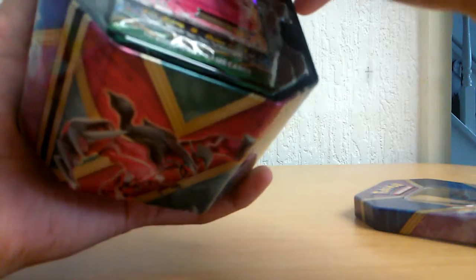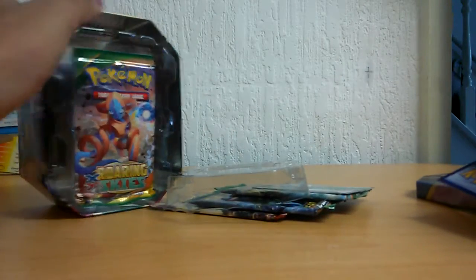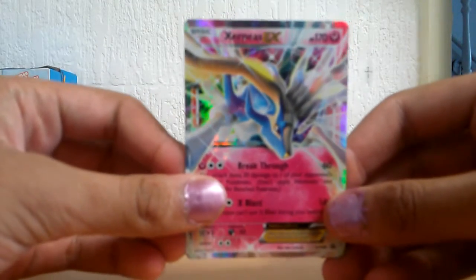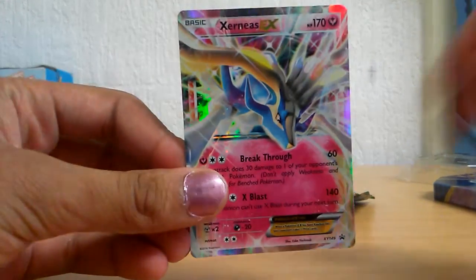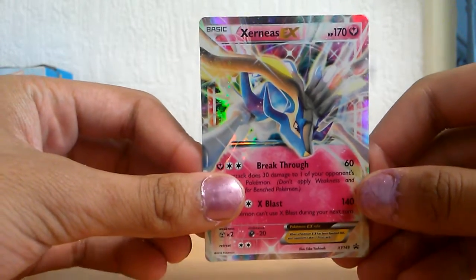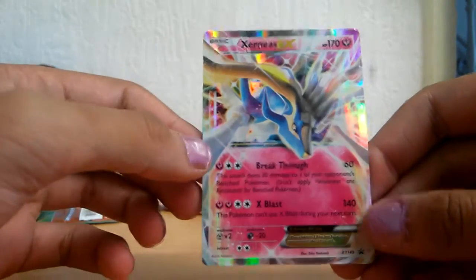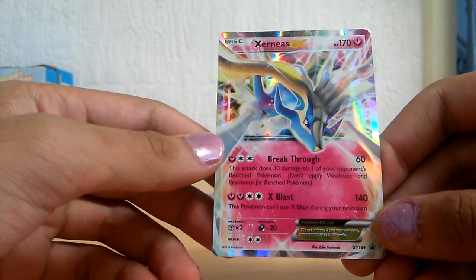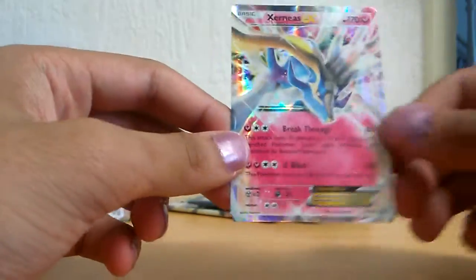So obviously first of all we get the Xerneas EX card and it's got Breakthrough and Xblast. It's a Fairy type - very good. I don't really play Pokemon TCG but it is available on Android so I might actually play it.